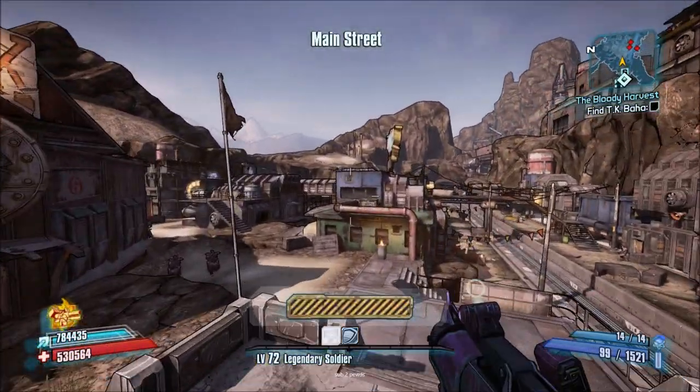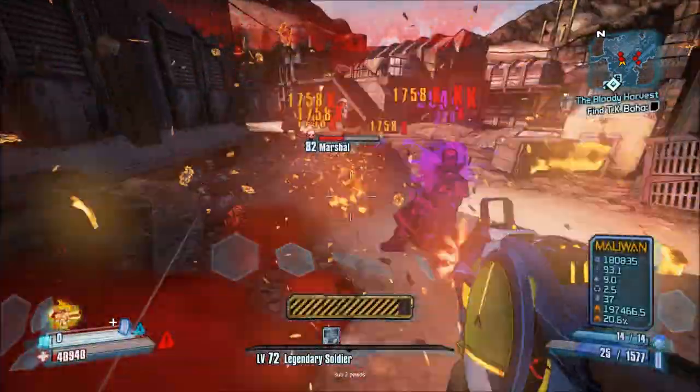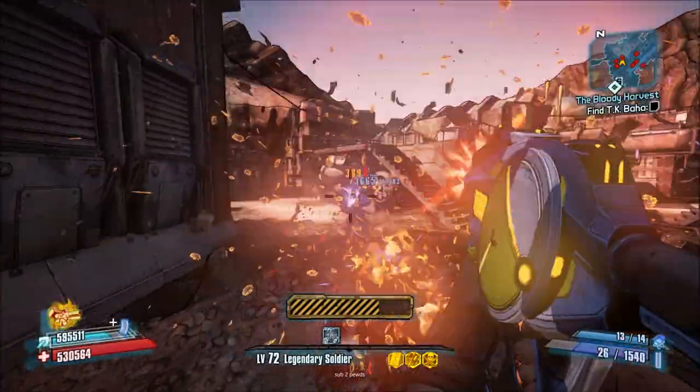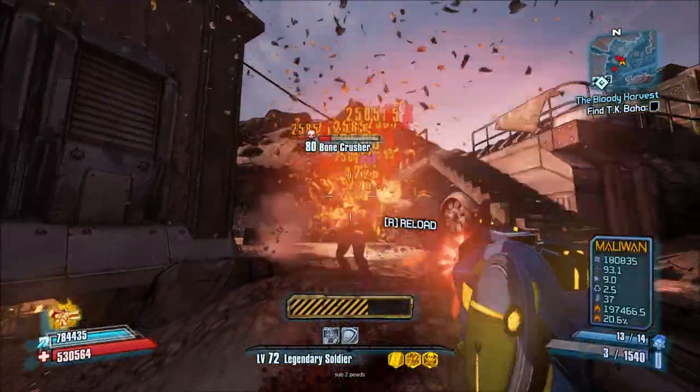Hey everyone, Demon Knight here. In this video I want to go over all team boosts as well as team related skills in Borderlands 2 and TPS and how they affect pet action skills. So let's start with Borderlands 2 where we have Axton's Saber Turret and Gaige's Death Trap.